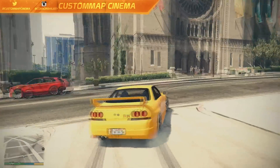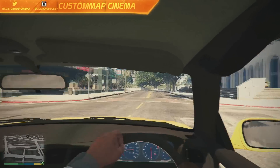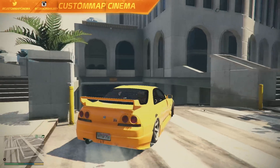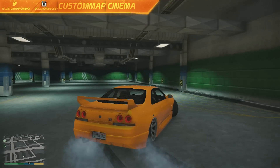How is it going guys? We're back in GTA 5 with some more mods and this time we got the Nissan Skyline GTR R33. We are so close — come on guys, let's get the R34 finally — but this is what we got right now and this is probably the closest thing to the Skyline R34.